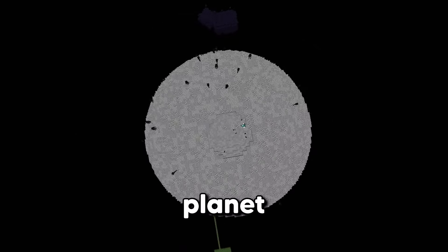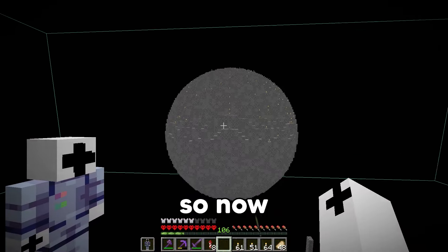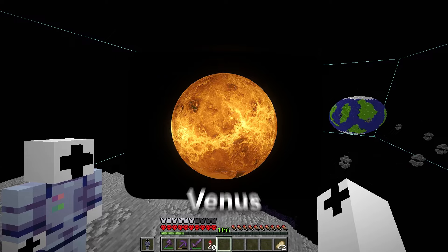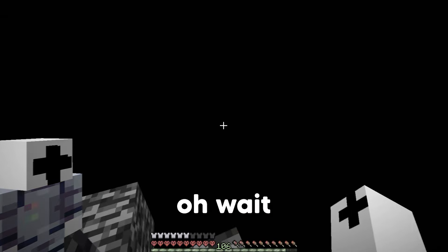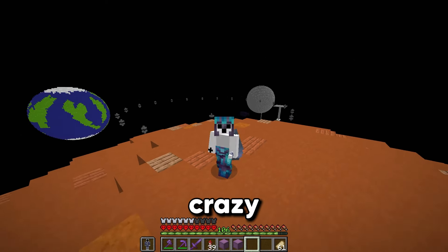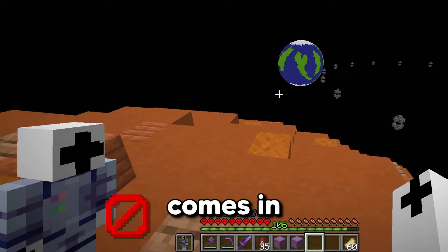Now the hottest planet is actually the one we're going to do next, which is Venus. We had a bit of an Enderman problem, but now that's solved. The torches looked terrible on the planet, so now all of the torches are invisible — this looks a lot better. Now Venus is also a pretty boring planet. All I really need is orange terracotta. The only interesting thing about Venus is that a single day is longer than a whole year. And now that is Venus complete.